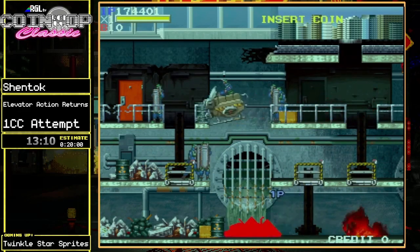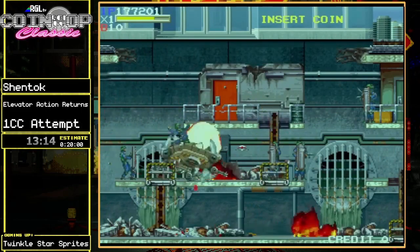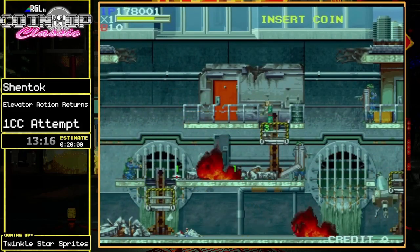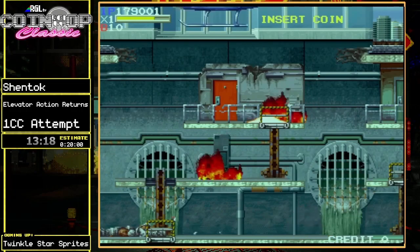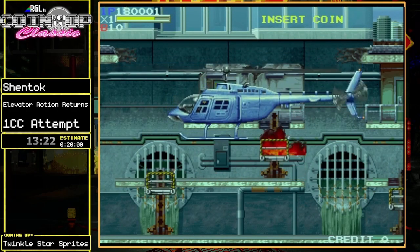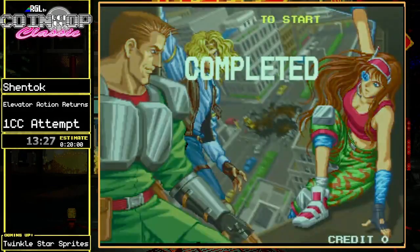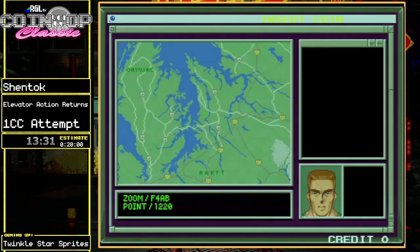It ate my run — so one credit used. The input for movement got eaten so I wasn't close enough to the edge to make that jump. Starting credit number two. Lately stage four has been weirdly tough for me, and I'm not sure why, because stage four is usually one of the easier stages.